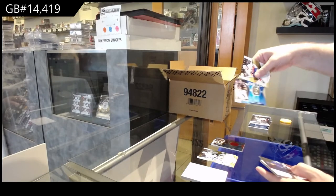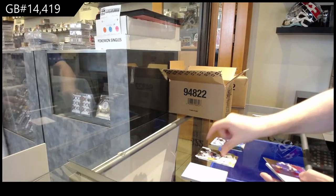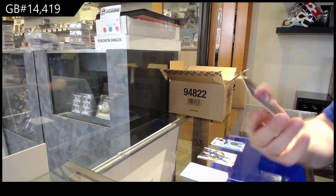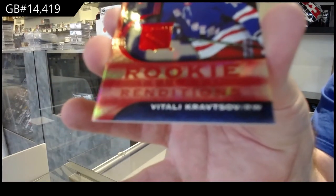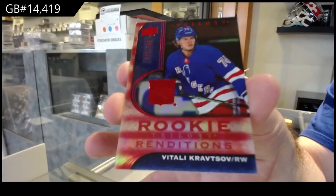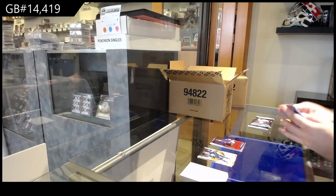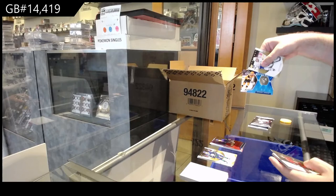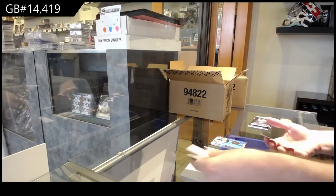We've got a Super Stage of Joe Hanson for the Buffalo Sabres and a $7.99 for the Rangers. The first box will be a little slower and then we'll kind of pick it up. I'm just trying to show you guys everything here. We've got a Super Stage of Angelo for the Penguins.